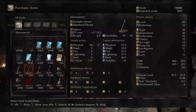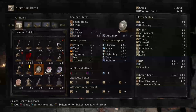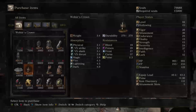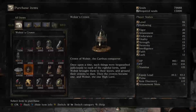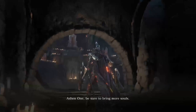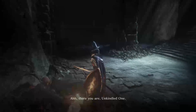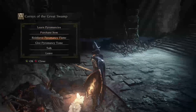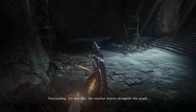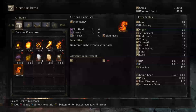We can still only buy Titanite Shards. Let's turn in some souls and stuff. I have a couple pyromancy tomes to give this guy. Give pyromancy tomes - fascinating. This is what you learn from that one: Carthus Beacon and the Carthus Flame Arc. Great combustion, all that stuff - poison, acid, armor, life.